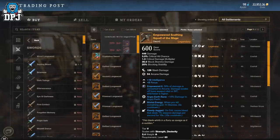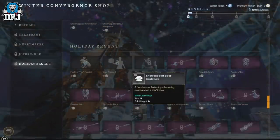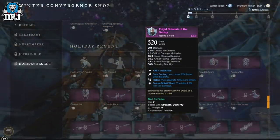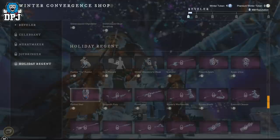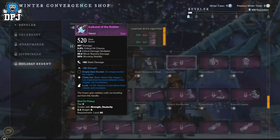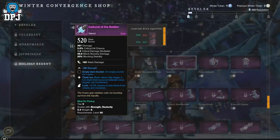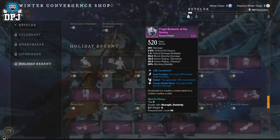Don't believe me? Check this out. As you can see, these are a gear score of 520 — they both give you a 25 stat bonus each. Weird, right? I'm not sure if this is intended or not, but these when used together would almost double the stats any other weapon can offer.